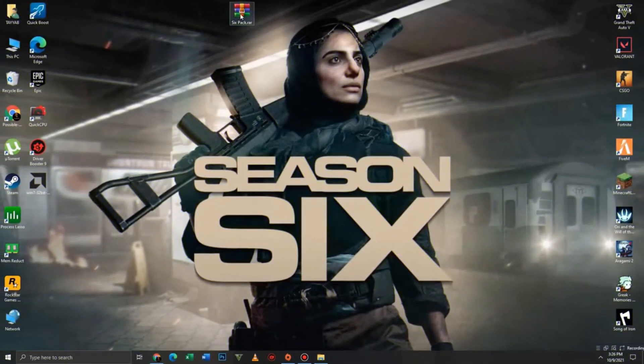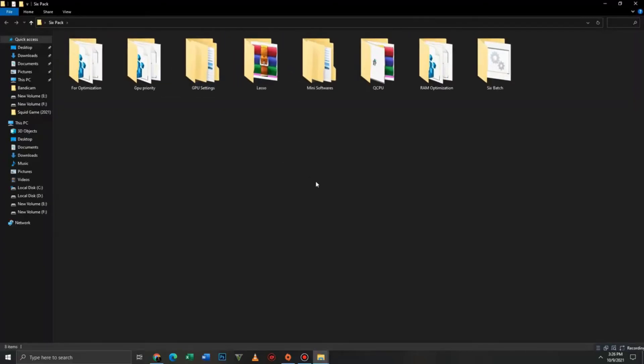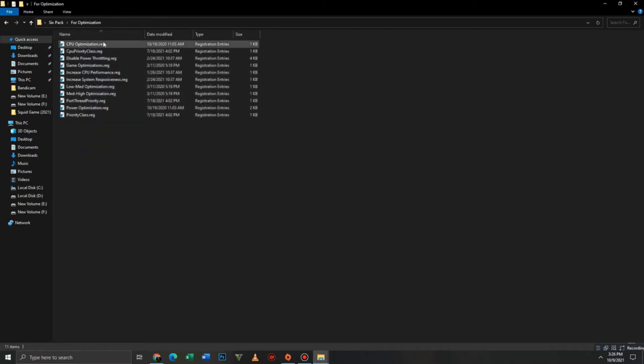After downloading the pack, you need to extract it — it takes a few seconds. Now open the pack and follow my steps carefully. First, open the Optimization folder and run the registry files one by one.